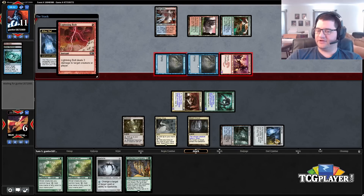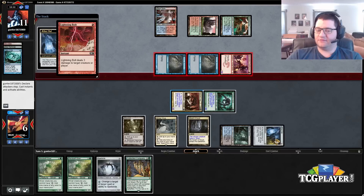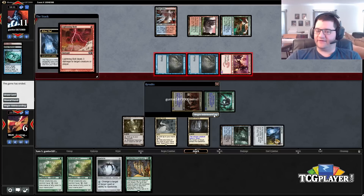We can block, we can kill one, and we die anyway. Okay, I guess he was playing super safe there — he read the article about slow rolling and decided to slow roll us.